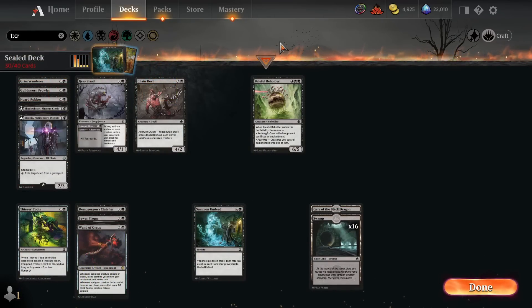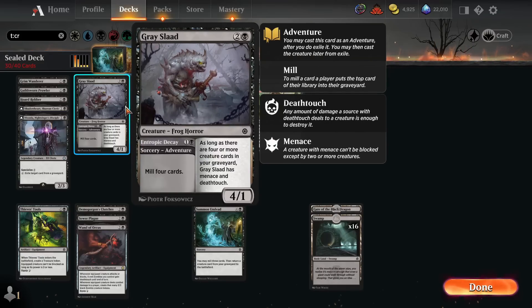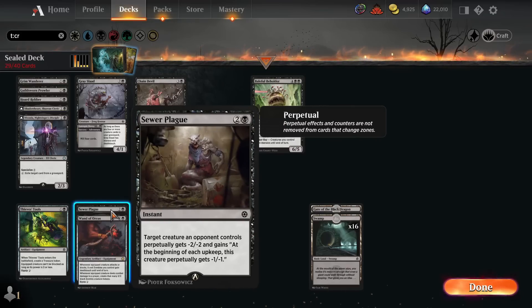Looking at our black cards next since that's where our strongest rares were. Summon Undead is a solid card if we're in Black-Green — we'll have creatures big enough to be worth spending 5 mana on. If we spend 5 mana and play an Owlbear, that's exactly on rate. If we get a Dread Linorm, we're living in Magical Christmas Land. We also have Gracelad — good for the Green-Black self-mill strategy, letting us mill 4 cards, and with enough creatures in the grave it becomes a 3-mana 4/1 Menace Death Touch. Sewer Plague is great removal — minus 2/minus 2 at minimum, and then every upkeep the creature gets another minus 1/minus 1.